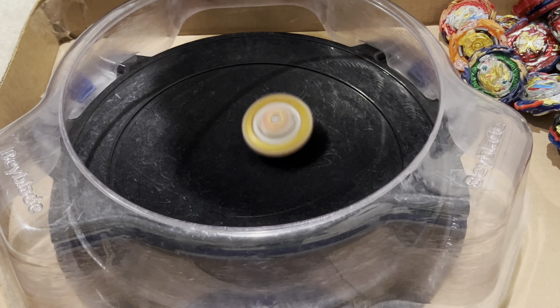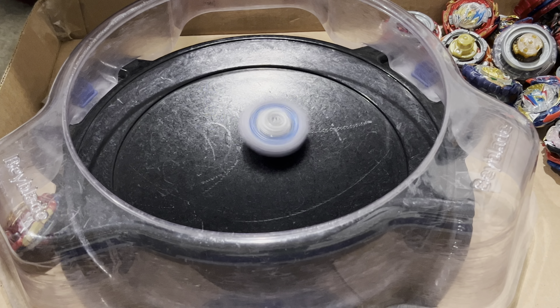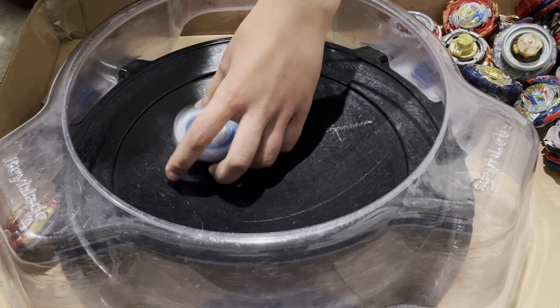Zest Achilles in shield stamina mode, left spin — very very stable with the launch there. I moved the stadium a bit because Zest was kind of moving around, but it still KO'd it.